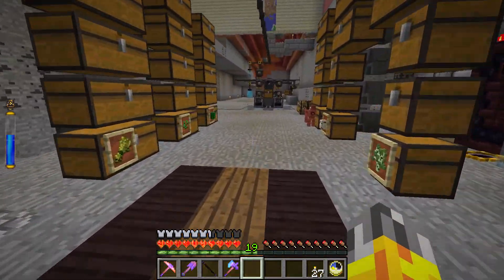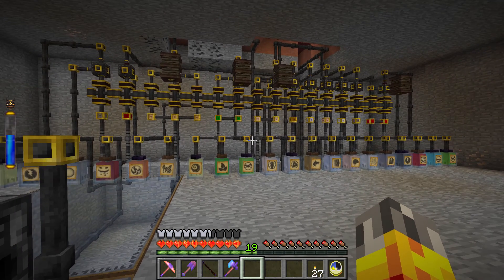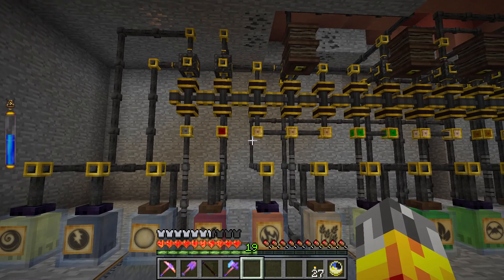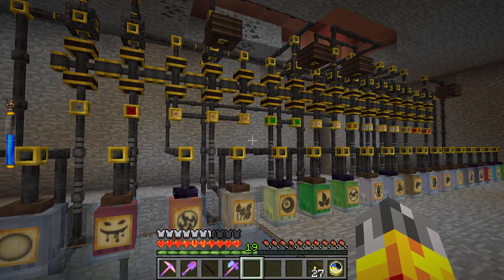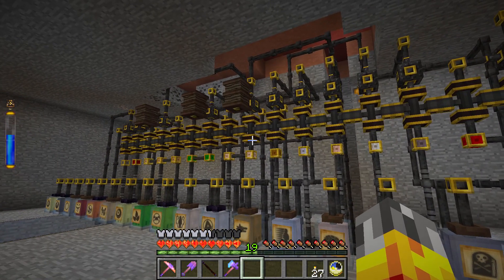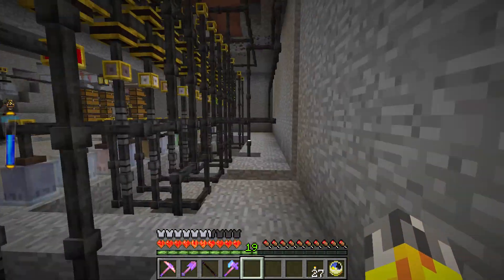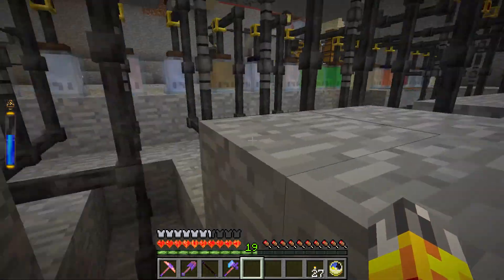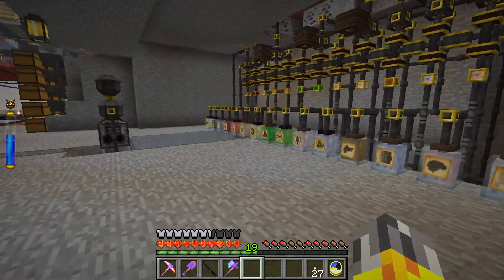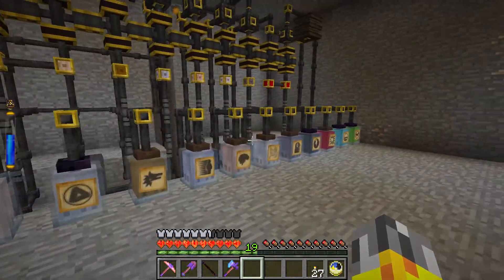Today we're going to start off by taking a tour of Moonshine Factory 3.0. This thing is pretty beast - we built this during another one of the live streams. After that moonshine episode I said I wanted to have all the centrifuges right next to each other, and that's happened. It is so massive - it took about two and a half hours to build. It uses about two stacks more essentia tubes, so it's not as efficient in terms of essentia being moved around.